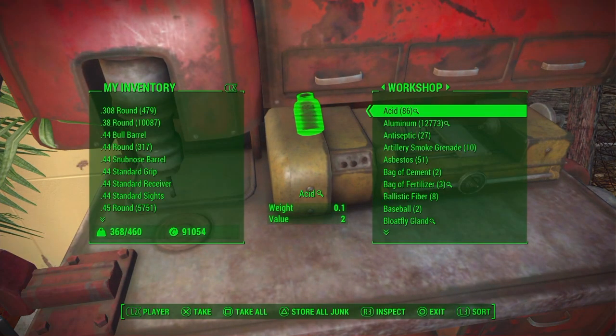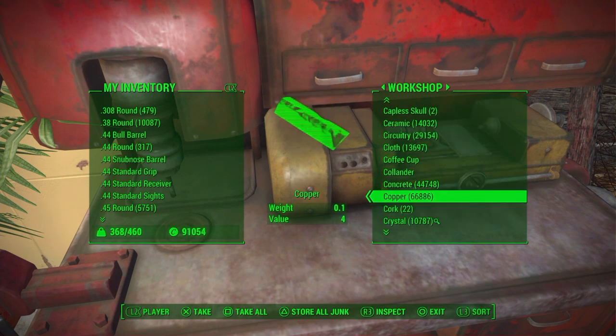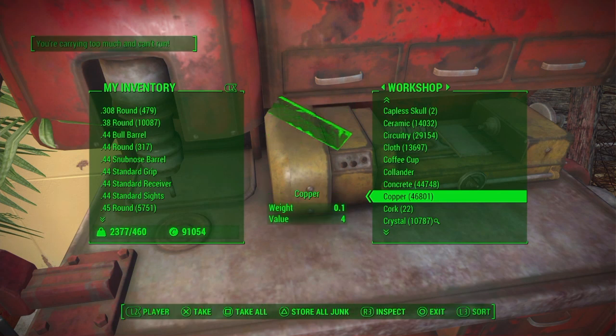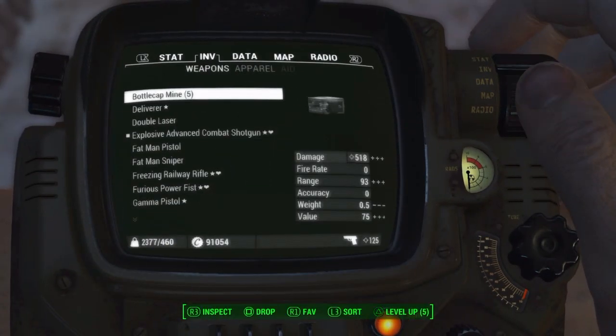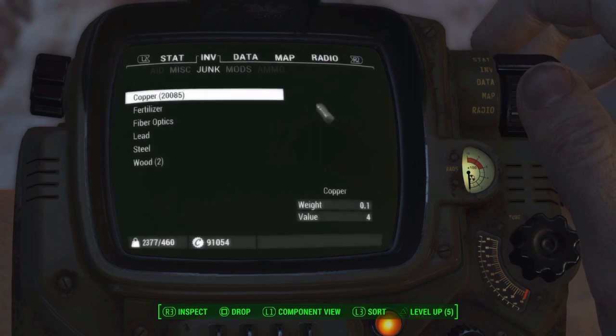To start off, I'm going to be showing you the glitch I have first, and this is the best glitch for XP out there at the moment. What you want to do is go into any workshop with all of your copper inside it and take out as much copper as you can. Unless you have a lot, take out a maximum of 20,000 because it can crash your game if you duplicate too much.